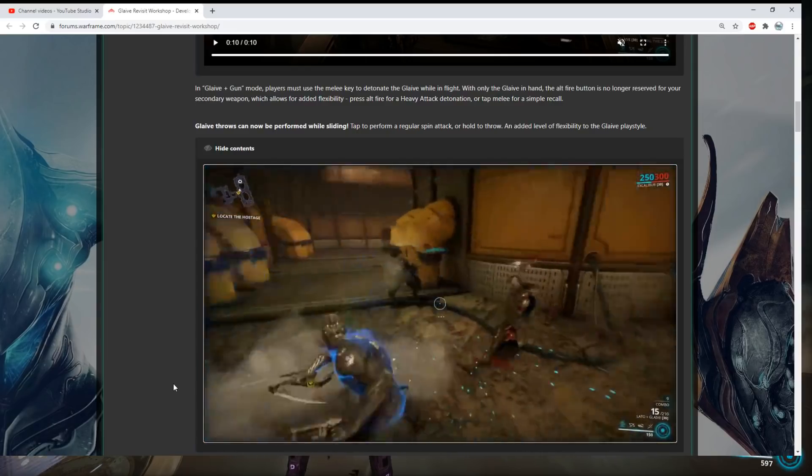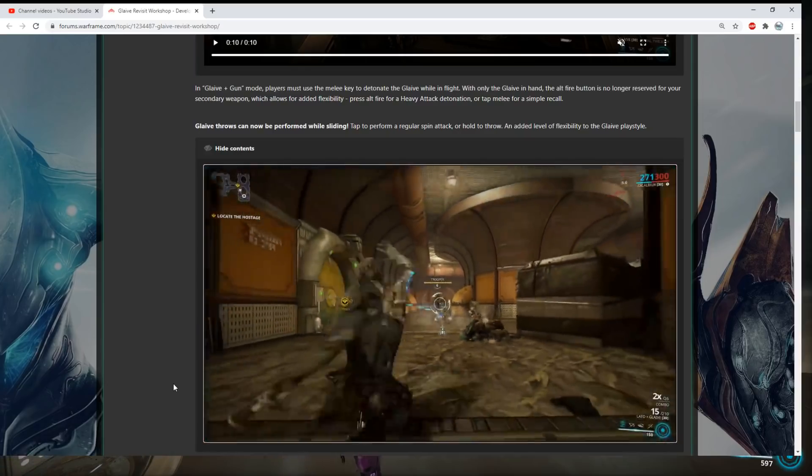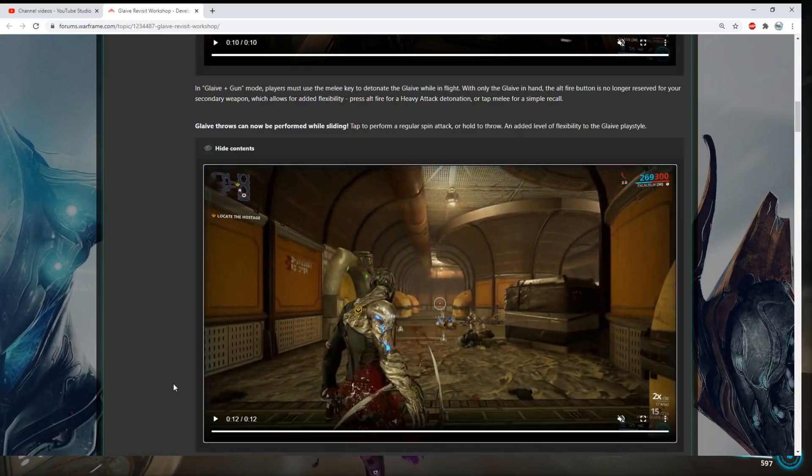That looked like a heavy attack throw to me. And like if you have an initial combo Riven or if you have Corrupt Charge on your build, you'll be able to have a combo multiplier at all times, even after using the heavy attack throw.